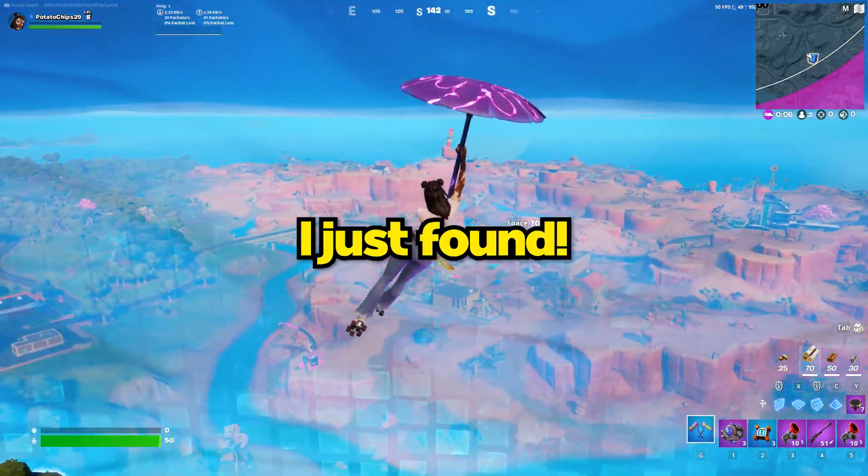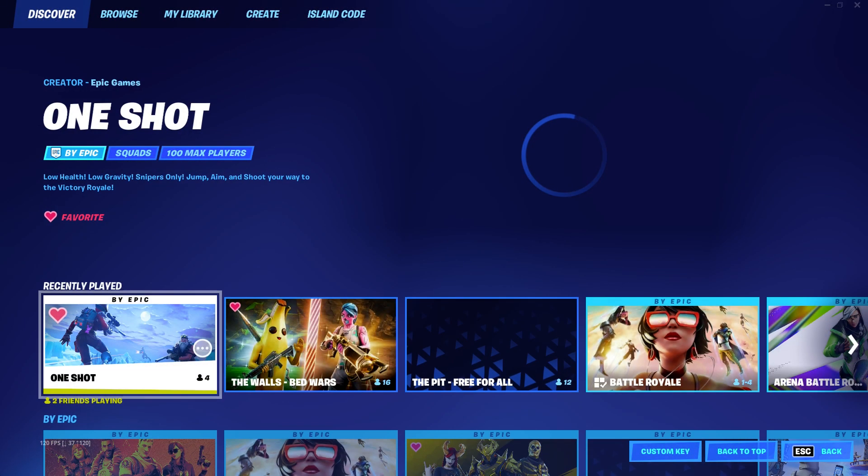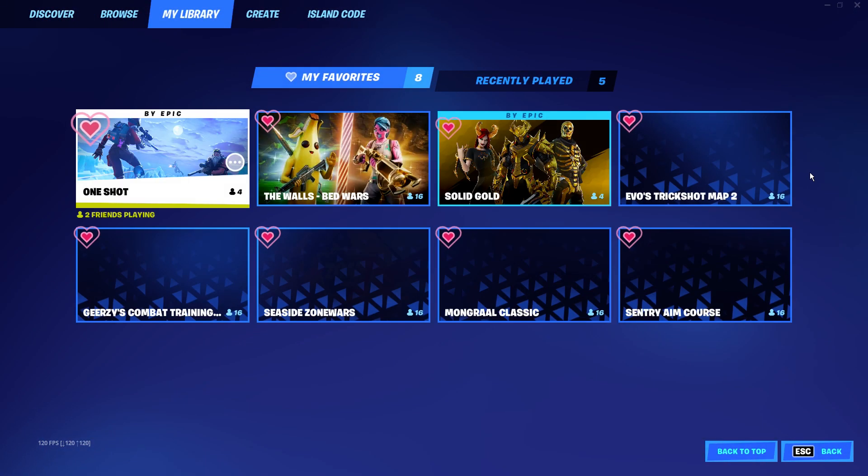You won't believe what I just found. You can play all of your favorite game modes without them being out. In the lobby, head over to the game mode select, select my library, and then select my favorites.